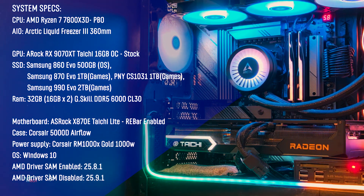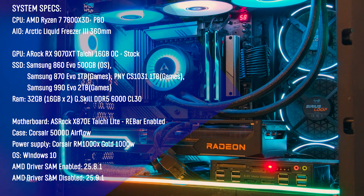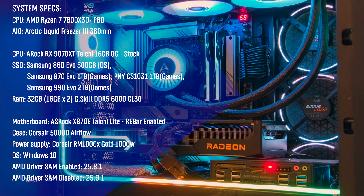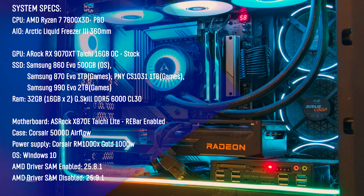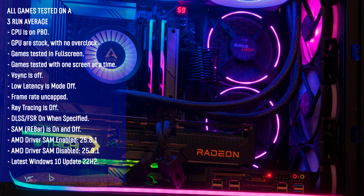For our system specs, we are using the AMD Ryzen 7 7800X3D with PBO on, cooled by the Arctic Liquid Freezer 3 AIO. We are using the ASRock RX 9070 XT Taichi OC at stock settings. For RAM, we have 32GB of G.Skill DDR5 6000 CL30. Our motherboard is the ASRock X870E Taichi Lite with SAM enabled and disabled. The case is a Corsair 5000D, power supply is a Corsair RMX 1000W Gold. We're using Windows 10 with AMD drivers 25.9.1 for SAM disabled and 25.1.8 for SAM enabled. All games are tested on a three-run average.